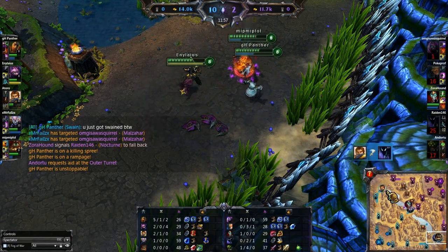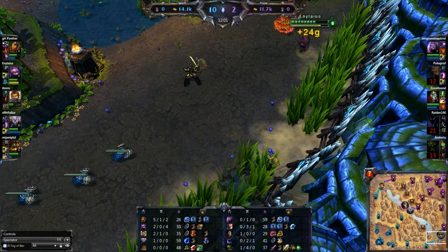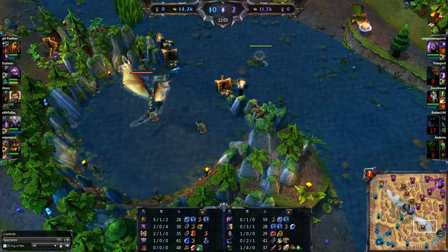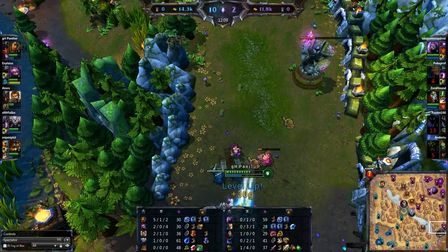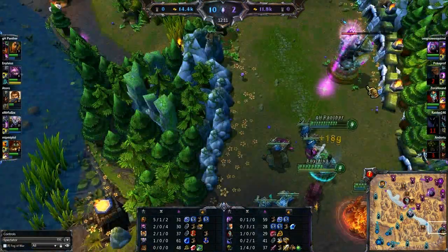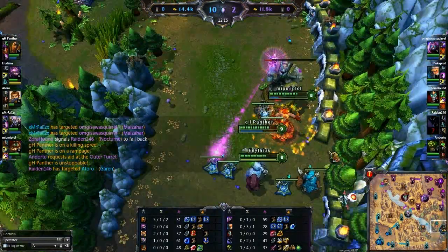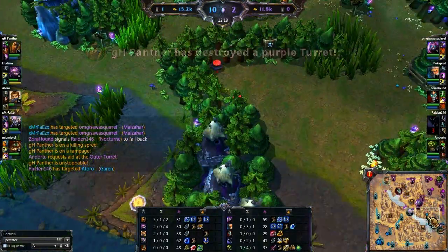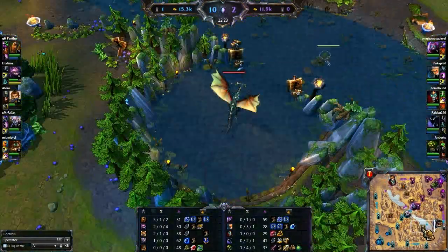They have this lead here, they have Udyr down here for the jungle, and they could get this tower easily and then go push for that dragon. They have the ward there. Let's see if they actually go and do that. They're pinging to come around here and they should really come around, check to see if anybody is there, and then go down to dragon.